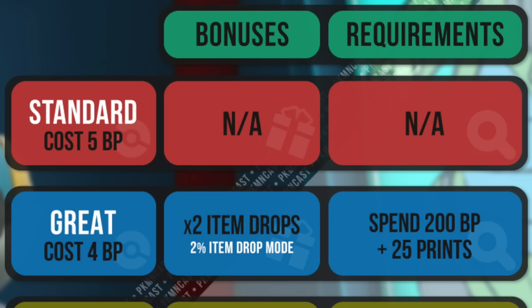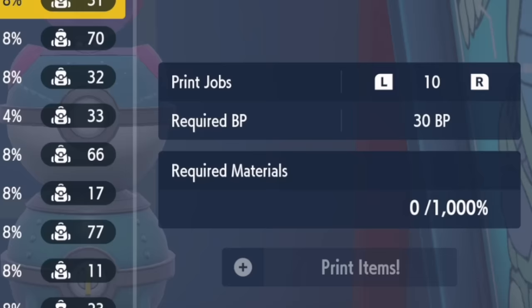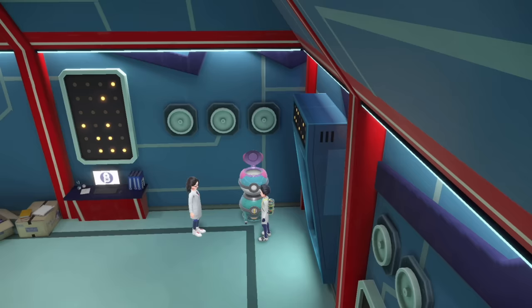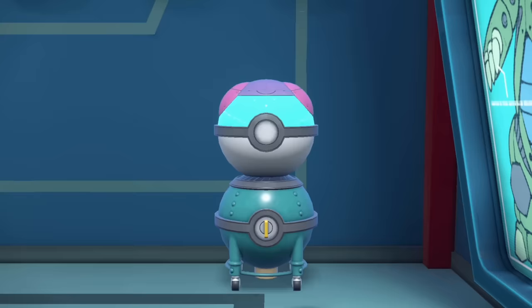When you first get the Item Printer, it will cost you 5 BP per item to do a print job, although on the Item Printer you can press L or R to increase the amount of BP. When you upgrade it to Great, that will only cost 4 BP, and then when you upgrade it to Ultra it will cost 3 BP. Master is also 3 BP, so unfortunately there is no 2 BP discount. Most people are going to do 10 print jobs at a time: Standard is 50 BP, Great is 40 BP, and Ultra or Master is 30 BP.